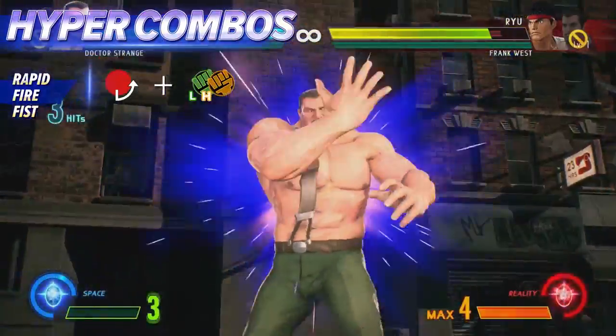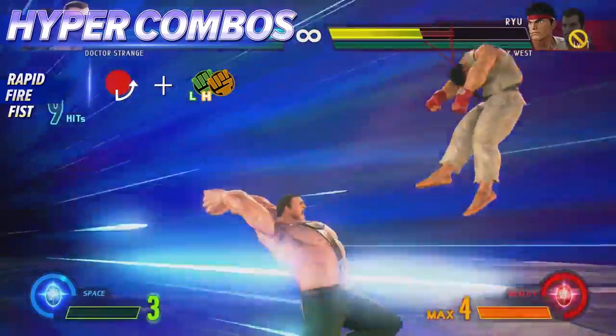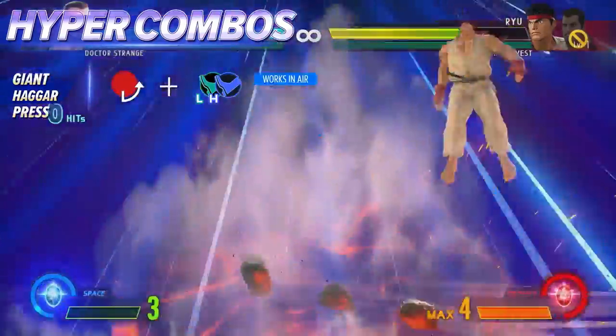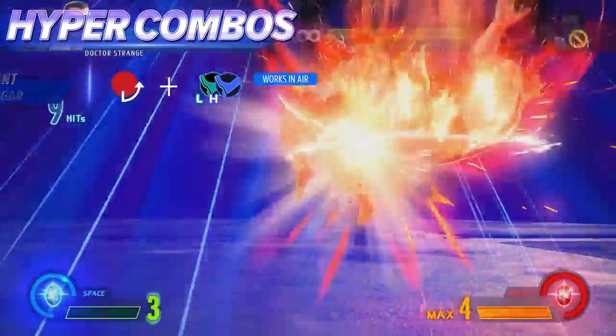This hyper combo pins the opponent in place as Haggar bombards them with machine gun-like punches. This is the hyper combo to go for if the opponent is already airborne and you're tagging Haggar in to finish the combo.